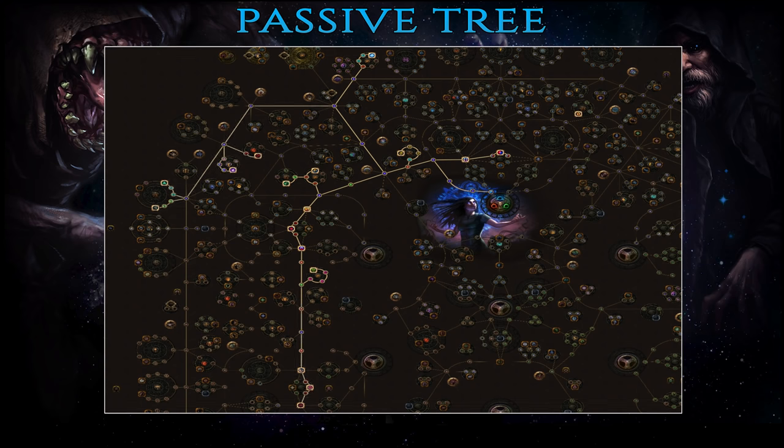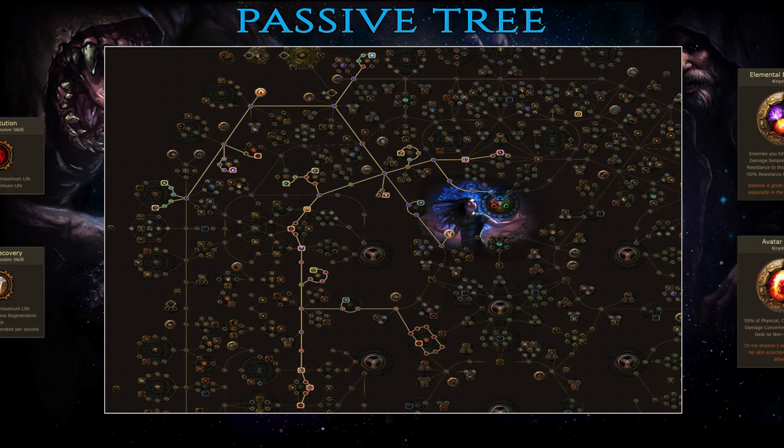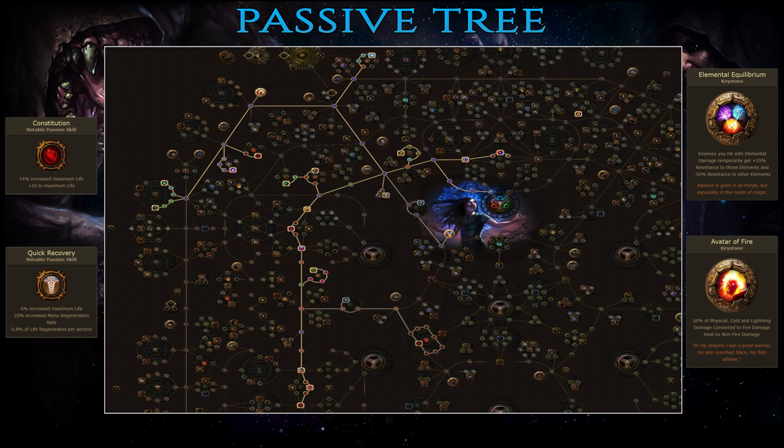Pushing through to Act 9 requires the same approach — some damage for minions, some defense for yourself. First, complete the entire life cluster around the Constitution passive, and then drop 3 points in Quick Recovery. I know this seems like a boring way of spending your points, but they're more than necessary as defense is the absolute number one priority in Path of Exile. And while in the area, grab 2 jewel sockets which should be used to mostly buff your minions' damage. At this point you should be pretty close to using the Solrest staff and transitioning to being a full-blown Phantasm Necromancer.